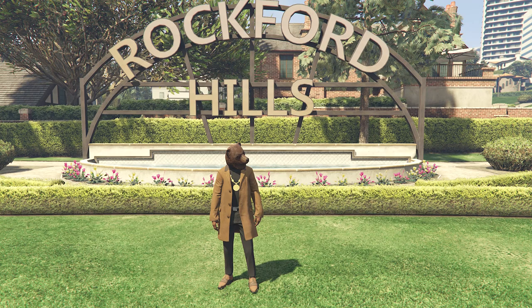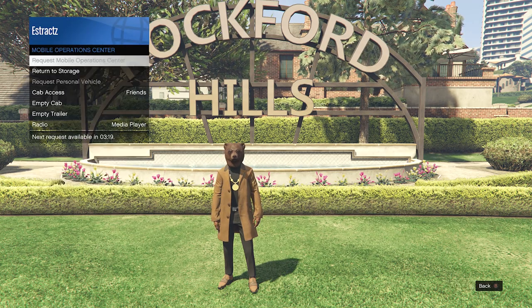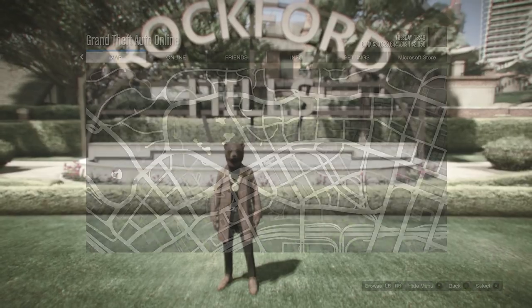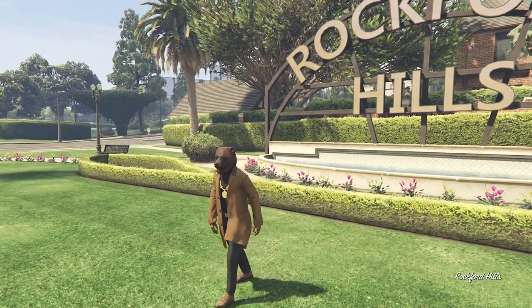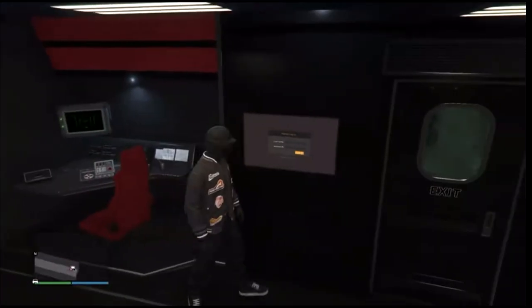To get the black joggers, pull up your interaction menu, go to Services, go to Mobile Operation Center, and request your MOC. After you have done that, hit pause and wait for it to spawn on the map. When your MOC does spawn, go ahead and head to the back of your MOC.